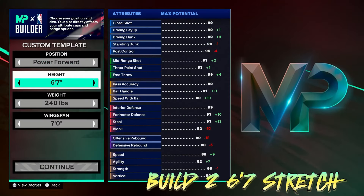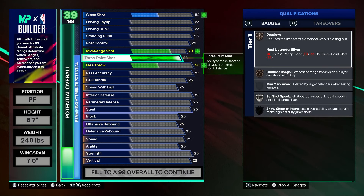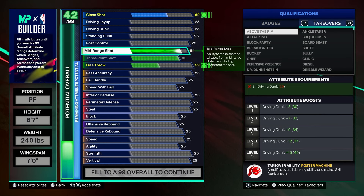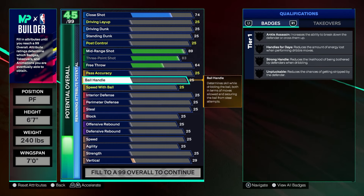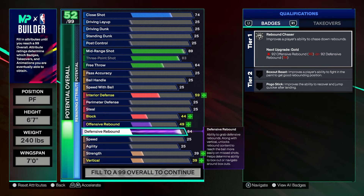Now the next build: 6'7", 240 lbs, 7-foot wingspan stretch four. Every stretch has to have at least an 83 three-ball — you need Limitless Range. With Max One you can get Silver Limitless so he'll be shooting from deep. We're also doing 89 mid-range, which gives Dead Eye and Set Shot Specialist. Set shot is actually one of my favorite badges — people hit set shot shots more than any other shot if you really pay attention.